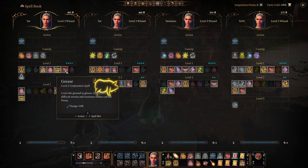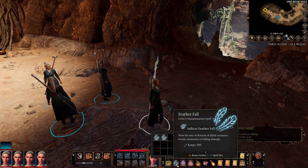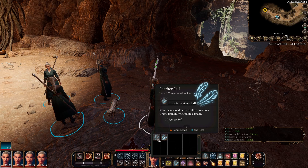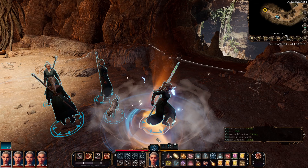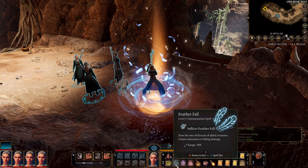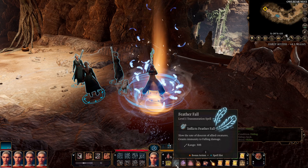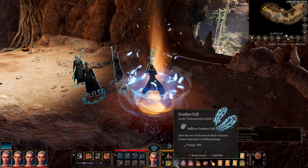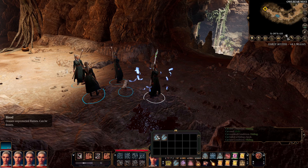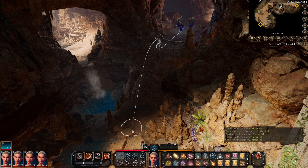Feather Fall uses a bonus action to cast, which is quite rare for most spells. It inflicts Feather Fall on allied creatures, slowing their rate of descent and granting immunity to falling damage, covering your whole party. It only lasts 10 turns and doesn't require concentration, which is okay. Because it uses a bonus action, you could cast this on your party and then cast another spell in combat, but you can't cast it and then use Jump on the same turn.